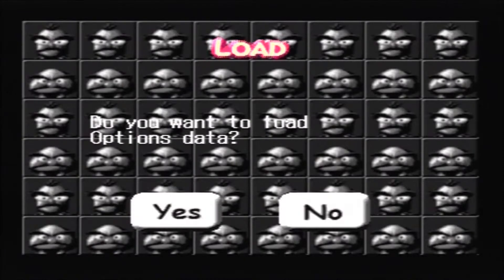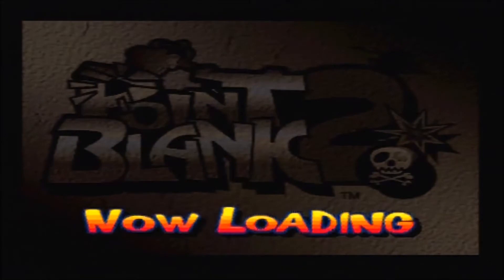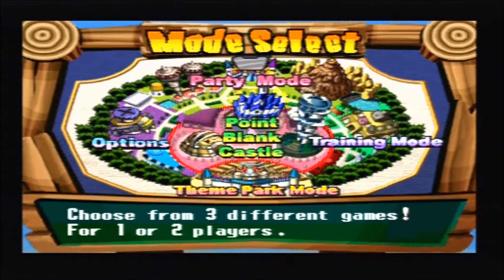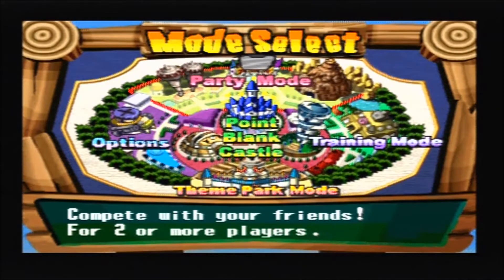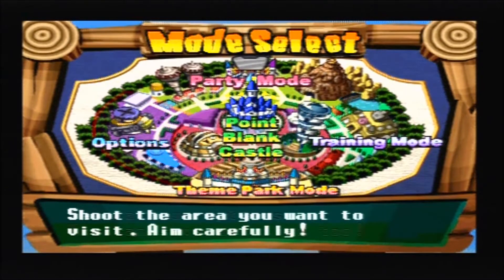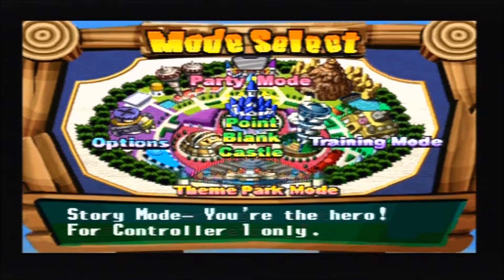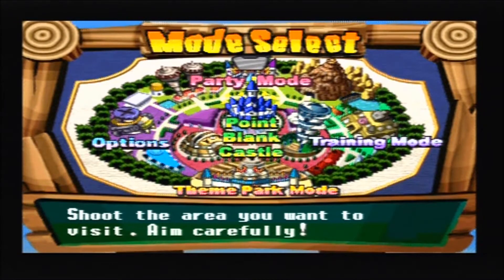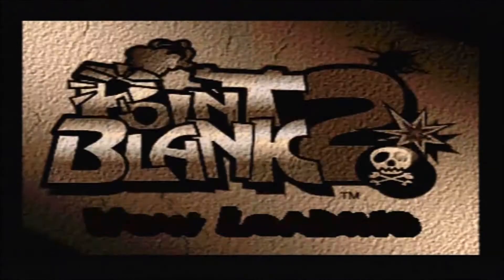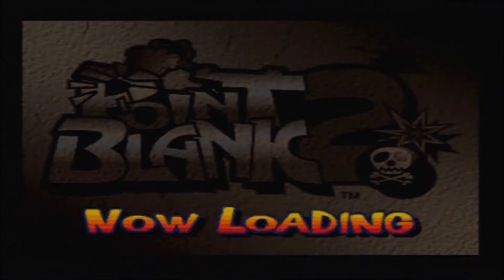It's got loads of different play modes, unlike the first game. You've got this little menu where you point the gun and choose what you want. Training mode and party mode - options speak for themselves. Point Blank Castle is where the arcade mode is. Theme Park mode is a story-based mode where you have games which are vastly different from the main game. Party mode for multiplayer, where you have face-off versus modes and stuff like that.